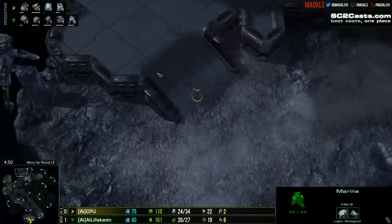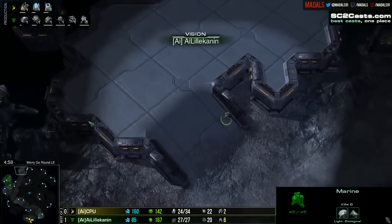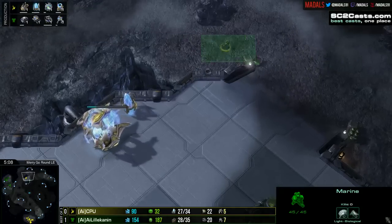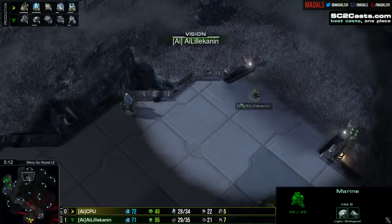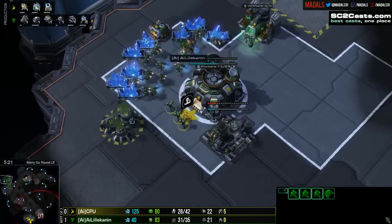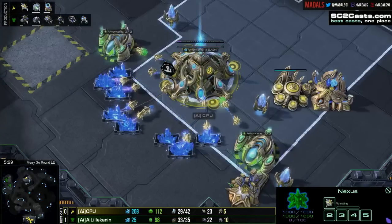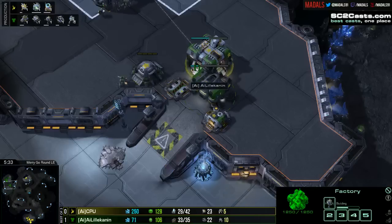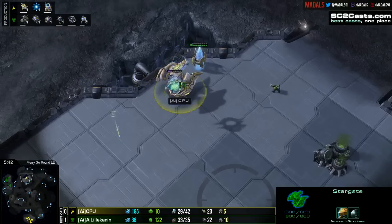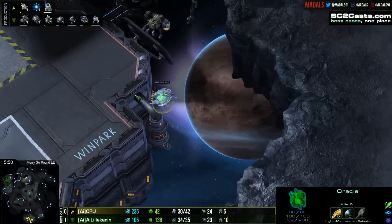Lilla Kennen is already scouting around. Okay — this is a really common place to proxy, but CPU proxies there quite a bit and Lilla Kennen may be aware. Is he going to come and check up? Here he is! Sees it coming — he knows an oracle is on its way, instantly starts attacking it. Marines are immediately pulled back. Note the Widowmine — that'll deal with the oracle by itself. We've got the engineering bay block at the natural base, and this is just a huge amount of frustration piling onto CPU. It puts a lot of pressure because he's being scouted, and it's going to be really, really hard to make that work.